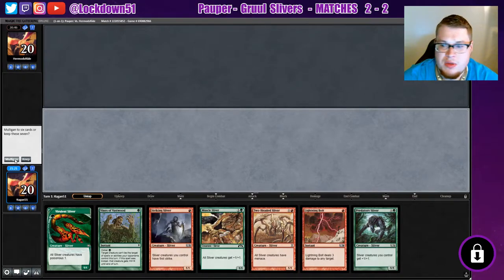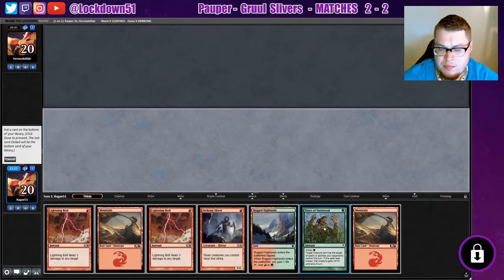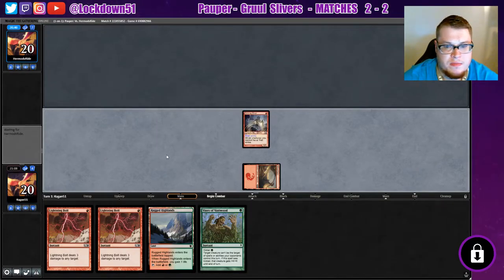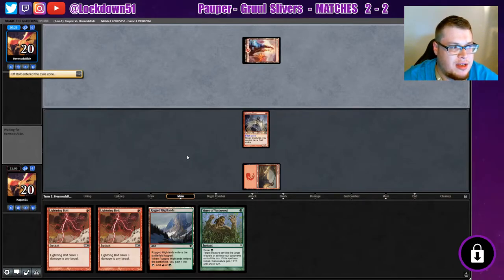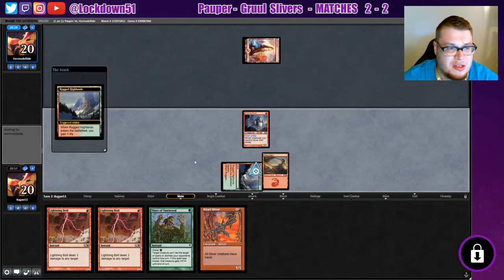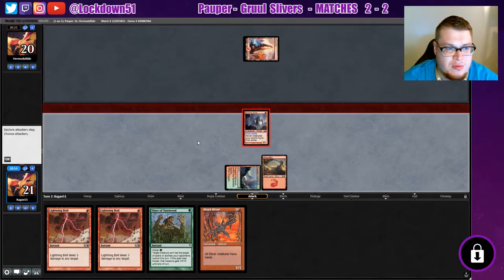We'll go first — oh my gosh we can't keep this, that's unfortunate. We can keep this though. What do I want to put to the bottom? We'll just put one of these lands to the bottom. We'll put out Striking Sliver — next turn we'll have some lightning bolts ready and available. I did side in the other Chain Lightning I had. Obviously going up against red it's not ideal since they can pay for it, but chances are they're going to tap out when we play it. Too bad we can't bring out our Heart Sliver this turn.